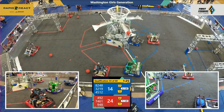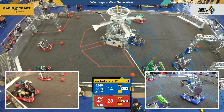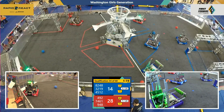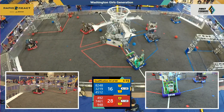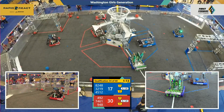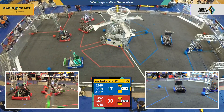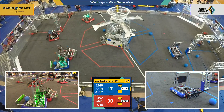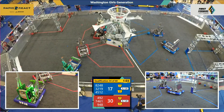Red Alliance scoring in the upper hub, making Red Alliance's score 24 to Blue Alliance's 14. Blue Alliance just scored 1 in the upper hub. Red Alliance responding with 1 of their own into the upper hub. Red Alliance frantically trying to look for some cargo to keep their lead. 492 shooting 1, shooting 2, and making both into the upper hub.